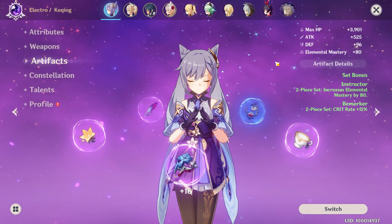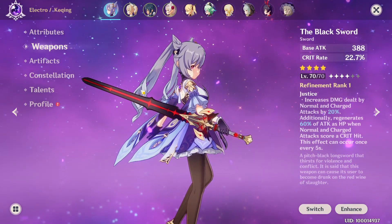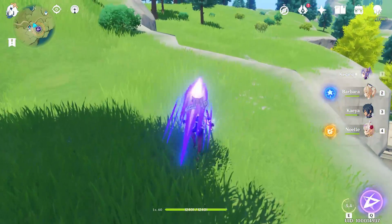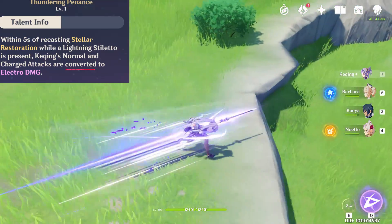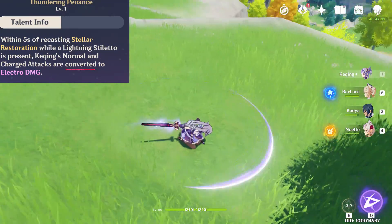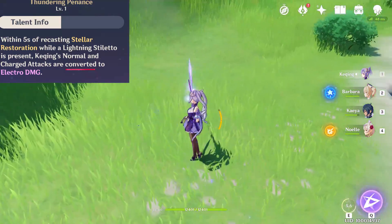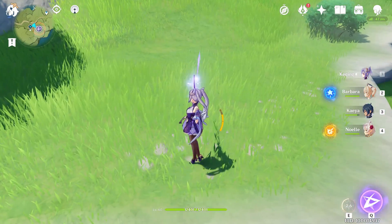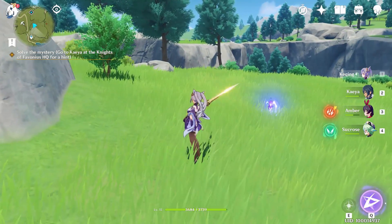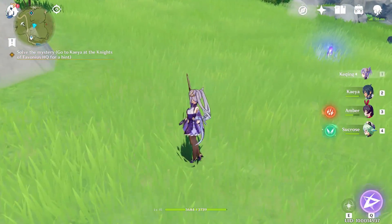Now let's finally get into Keqing herself. She's an electro unit that uses a sword — by default her elemental skills deal electro damage while her normal and charged attacks deal physical damage. What's special about her is that you have the option of converting your normal attacks into electro attacks by reactivating your E ability, which results in a teleport. After that, as indicated by the purple glow around your sword, your basic attacks deal electro damage for the next five seconds. This ability has a cooldown of only 7.5 seconds, meaning that if you time everything well, you could be dealing electro damage most of the time. The alternative is to explode the dagger with your E ability instead of teleporting to it — that gives you a burst of damage, but your attacks stay physical.